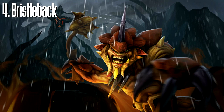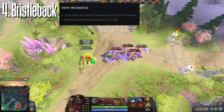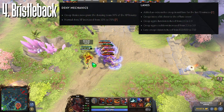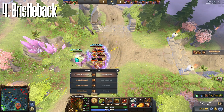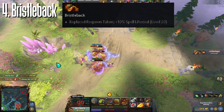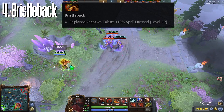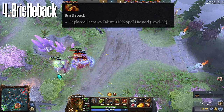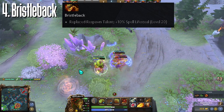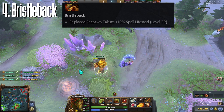Number 4: Bristleback! Bristleback has been a very strong offlaner. With the recent changes to deny XP and lane creeps, the offlane would become slightly easier to survive. Removing the spawn time option in your talent tree, Bristleback now has an option to have 10% lifesteal at level 20. Meaning you can now skip Octarine Core and go for other damage or tank items instead. This will boost Bristleback's damage output and toughness significantly.